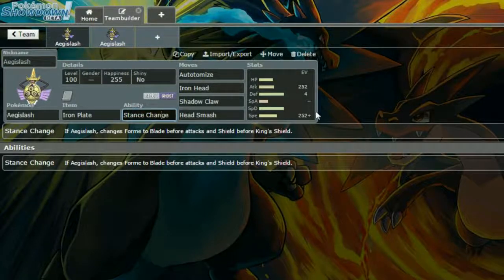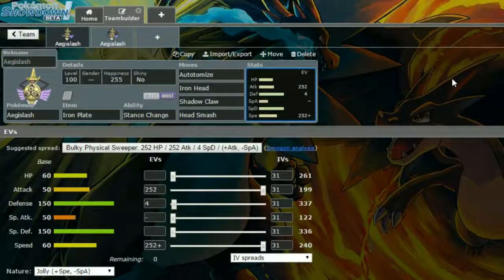It is a crazy mon because you can set up Swords Dance and then come out of your shield form, which you'll be taking hits in, and then just go to town with something like Shadow Sneak. Honestly it is such a crazy mon.